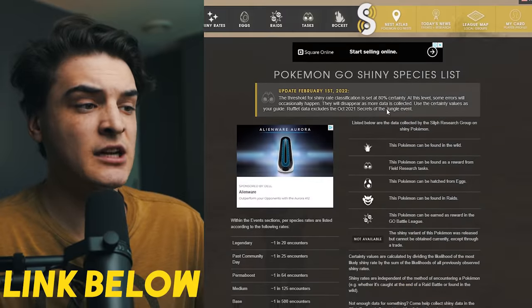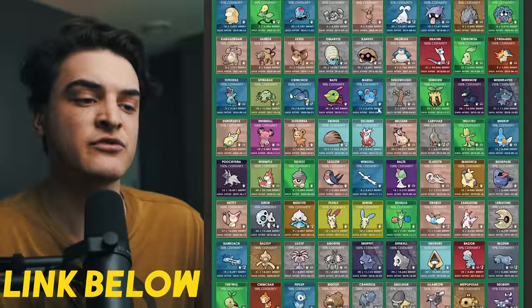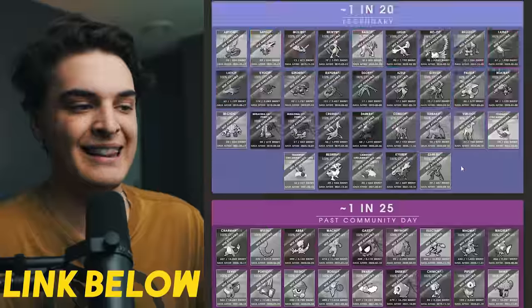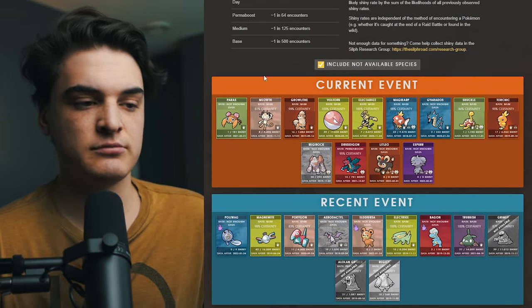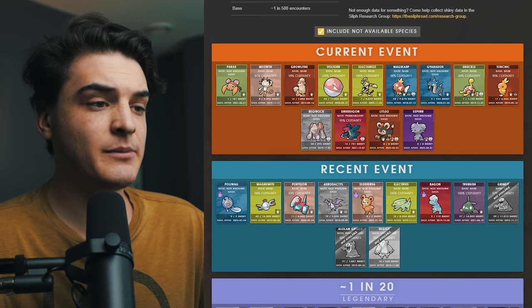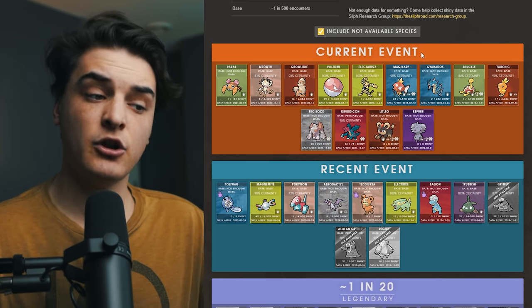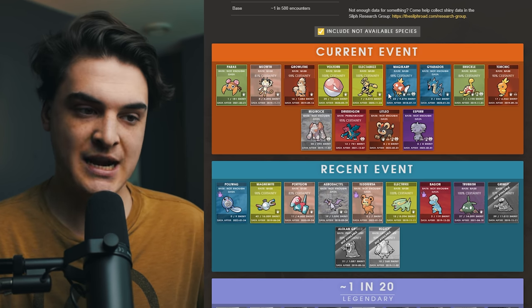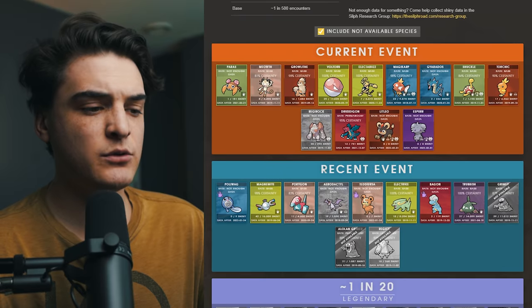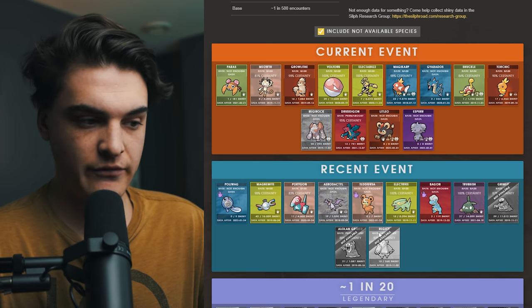I'm going to link this website below — you guys can check it out. The Silph Road has done an amazing job of outlining each Pokémon in each different group and showing you all the data they've collected. First thing to do on the website is make sure you check 'include not available species.' Now, first thing we see is going to be current event and recent events. Silph does a great job showing you, if you're curious about the current or recent event, what the data and shiny rates are so far. For example, the recent event at the time of this video was the Kanto Power Plant event.